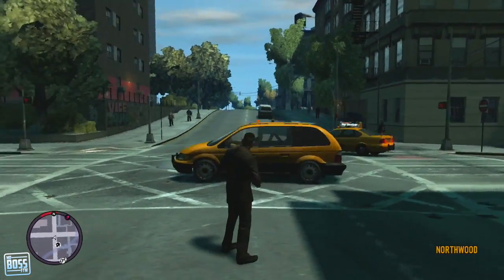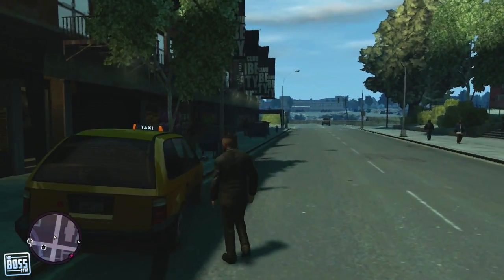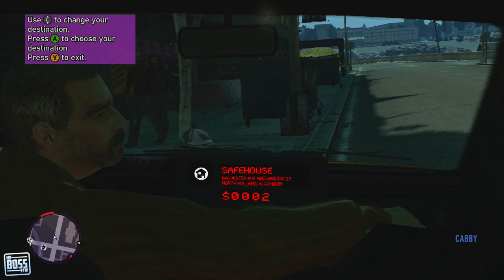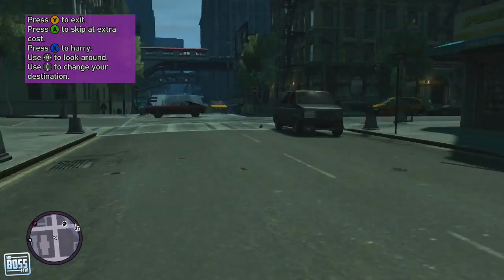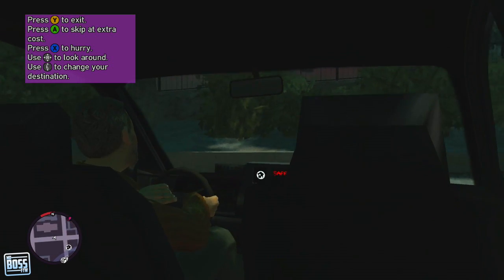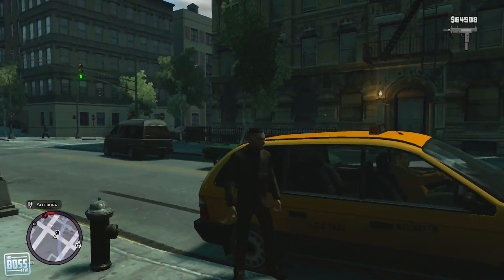In Grand Theft Auto 4, one of your ways was to flag down a taxi. This was probably the most convenient way just because of the large abundance due to the New York City setting. You could sit in the taxi, choose your destination, and if you wanted to sit through the boring taxi ride you could, or for about 1.5 extra you could choose to skip it, which most people did. I've actually used the taxi quite a lot just because of the skip feature — it's pretty convenient.